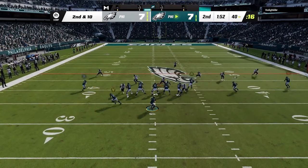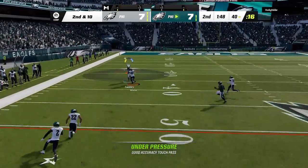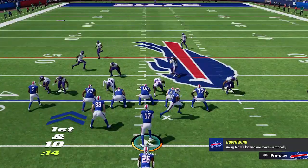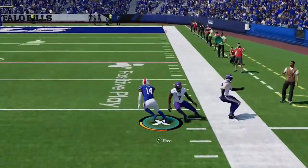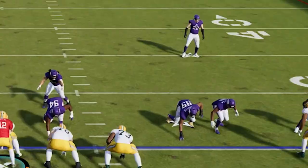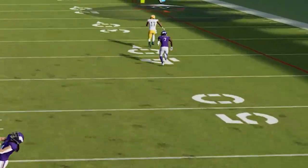These are the glitchiest routes that no one knows about in Madden 23. They can score instant touchdowns and beat all the meta defenses in the game, man or zone. So if you want to see what routes I'm using for results like this, stick around after the intro.